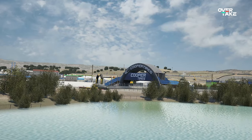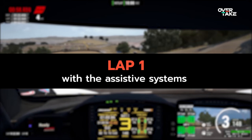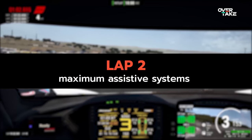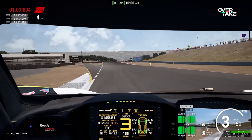In order to demonstrate this, I'm going to show you three laps of the legendary Laguna Seca in the McLaren 720S GT3. One using the assistive systems set fairly low, another maxing out the assistive systems, and a final lap with no assistive systems whatsoever. If this goes as I think it will, the lap time should get progressively slower as we go along.